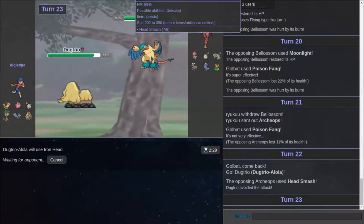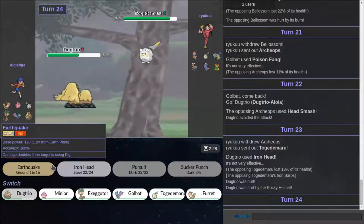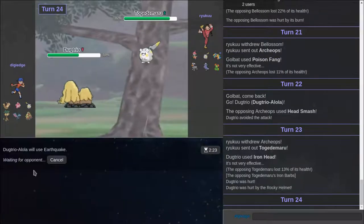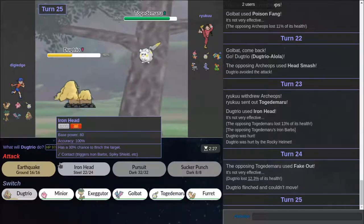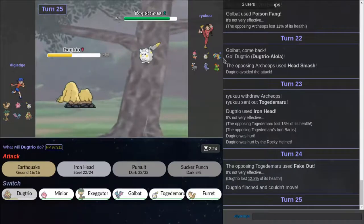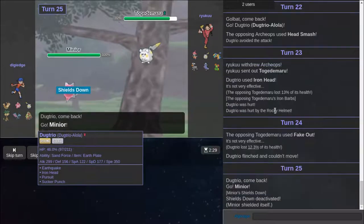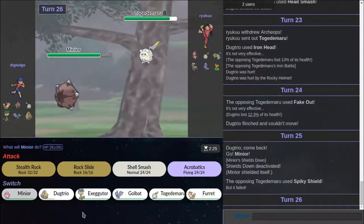I'm going to predict that I outspeed again, because I'm a lucky person — actually I have the worst luck ever. Do we have high IQ? He's definitely going to stay in and Fake Out. But we have high IQ. He's going to try to go out to Bewear, and then I go out to Minior. High IQ. Watch this play. Watch it. Well, he tried to Spiky Shield. This is bad.